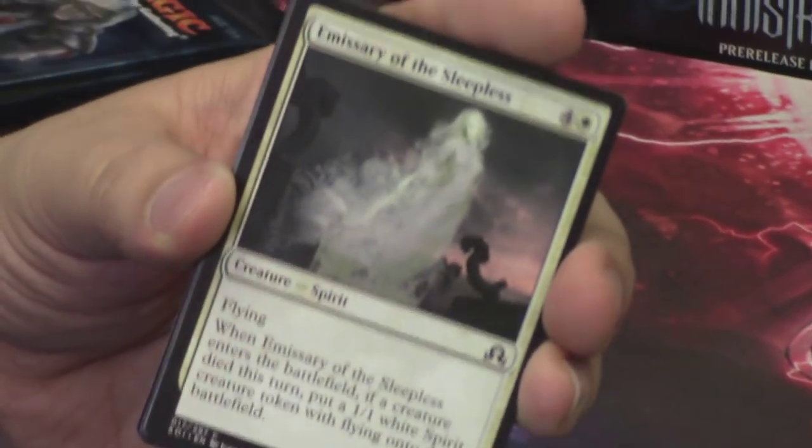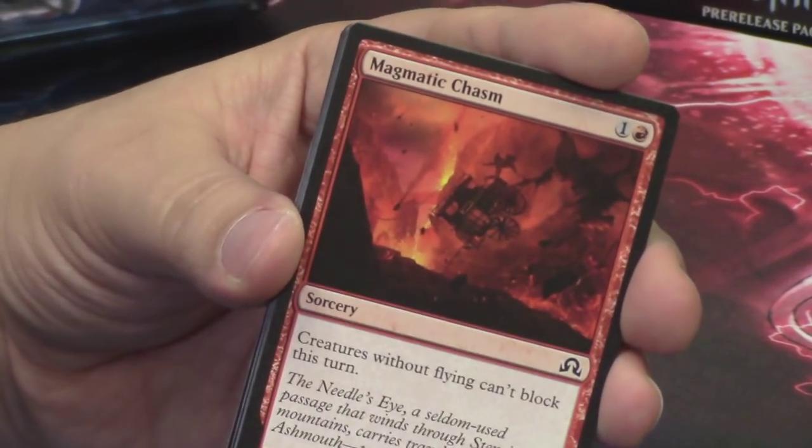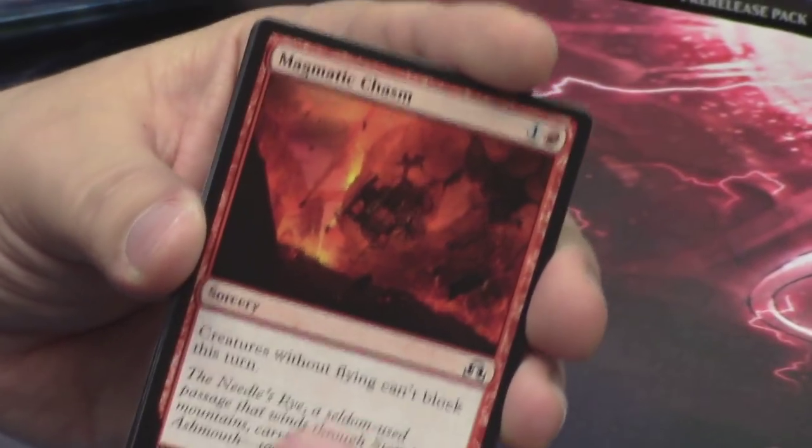We've got Jace next. We're moving right along — trying to keep this video a little bit shorter, but I can't make any promises. I'm loving this, and I hope you guys are loving it as much as I am. Emissary of the Sleepless. Jace's Scrutiny. Magmatic Chasm — a reprint, a cool card with cool art. The carriage just falling into the lava pit.